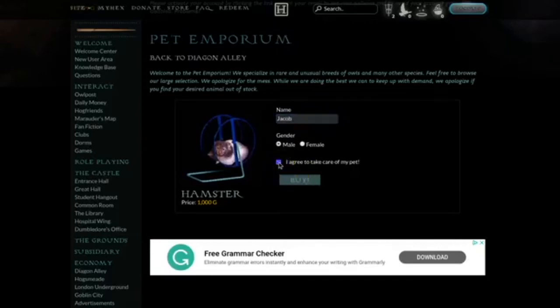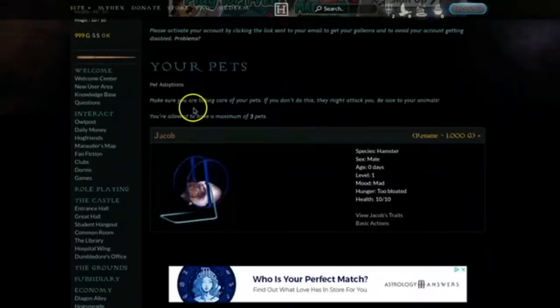I agree to take care of my pet. Make sure you are taking care of your pets — if you don't do this they might attack you. Maximum of three pets — how does that work when they've got like quintuplets in the store? Hamster, male, been alive for zero days, level one. Oh, he's mad — but he's too bloated. So what do I do? I don't feed him because he's bloated. Then why is he mad?